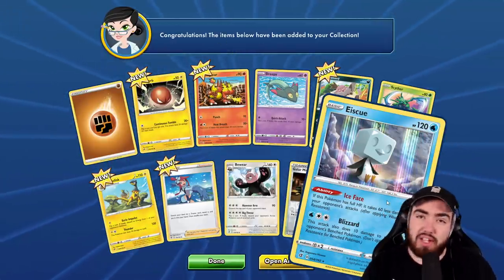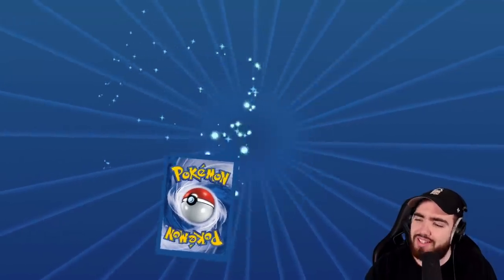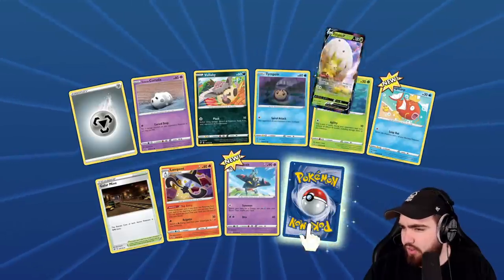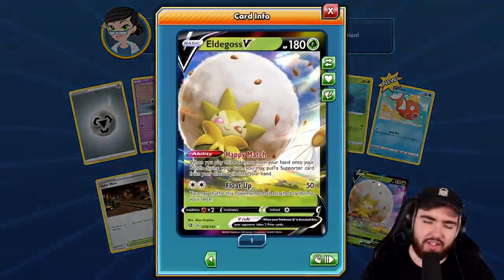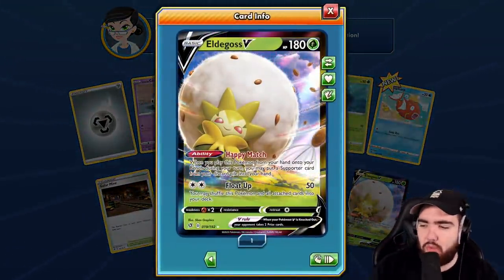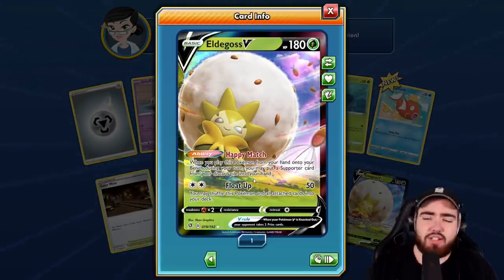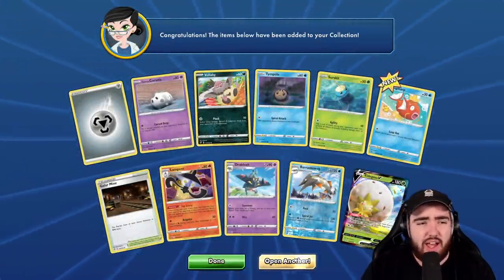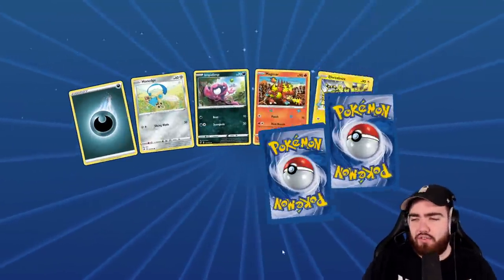We're getting a lot of holos right now, but the real question is: where's the secret rare? Where's the full art Boss's Orders? Eldegoss V — happy match ability: when you play this Pokemon from your hand onto your bench during your turn, you may put a supporter card from your discard pile into your hand. I can see why this card is valued quite highly. Looking forward to building decks with it in the near future.